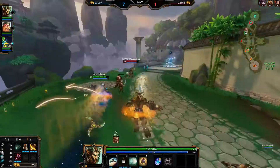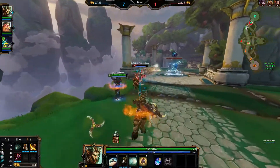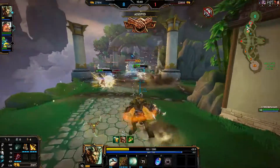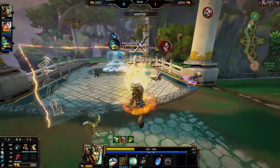This damage scales with 75% of your physical power, and it also does damage over time in the area. His third ability is a charge — he charges forward, and anything he hits gets dealt major damage. This damage scales for 80% of your physical power.